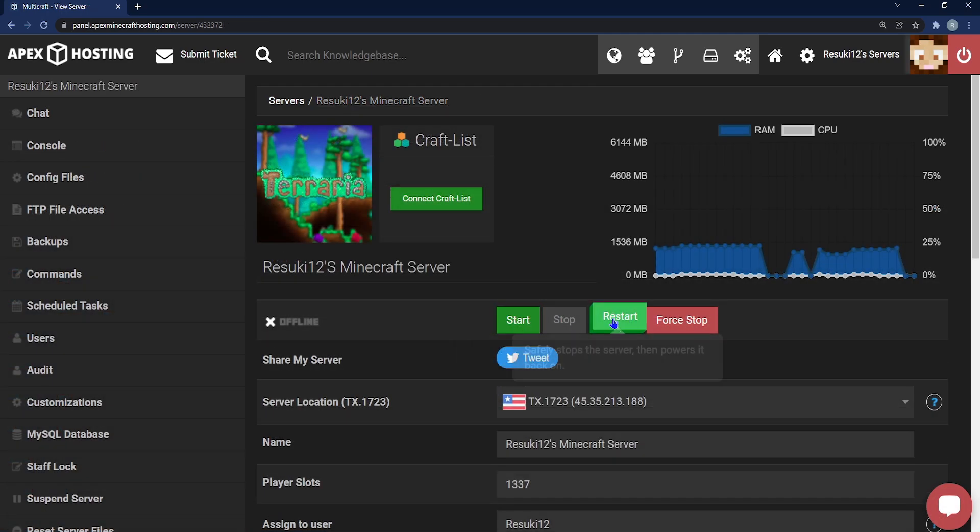From here, you just head back to the main page of your panel and click Start or Restart to get those changes applied.